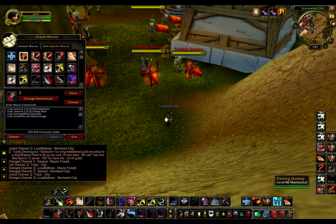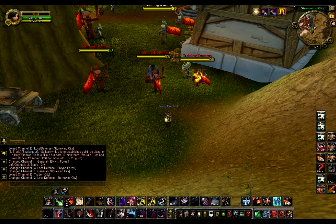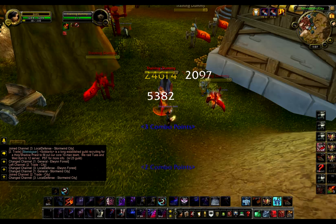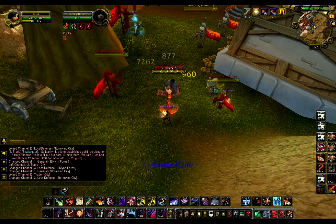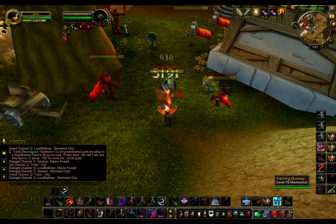This main macro that I use right here — you'll see the backstab change to Hemo. Out of stealth it will backstab, but just pressing the bind by itself without a modifier it will backstab. Hold Alt it will Hemo. You can change the modifier whenever you want — shift, control, whatever you wanna do.